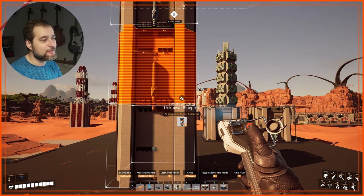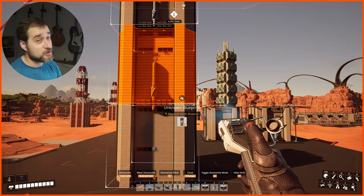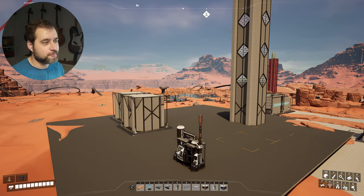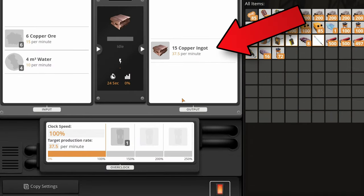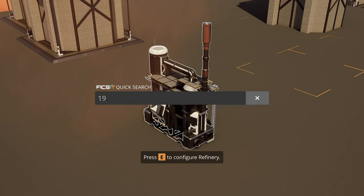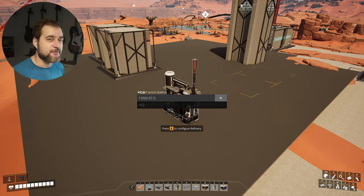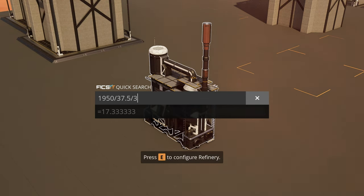Technically this is two blueprints, but the whole production is handled in one universal blueprint. The obvious elephant in the room is the number of refineries needed to convert your pure node of copper into copper ingots. Each refinery has a conversion rate of 37.5 per refinery. So you take the total conversion number — 1050 — divide by 37.5, and you get 52 refineries total. With three refineries per blueprint, that's 52 divided by 3, giving roughly 18 blueprints.